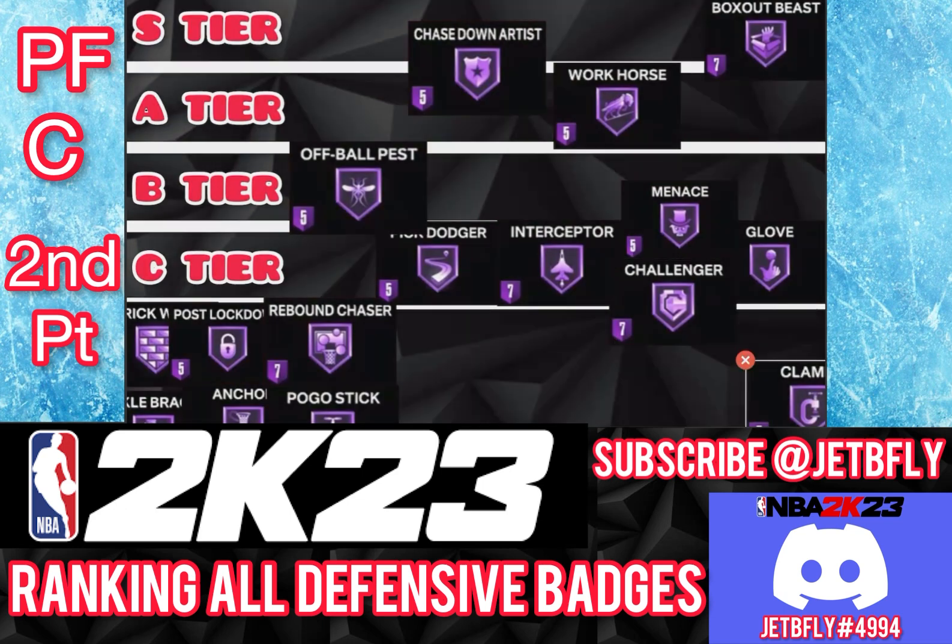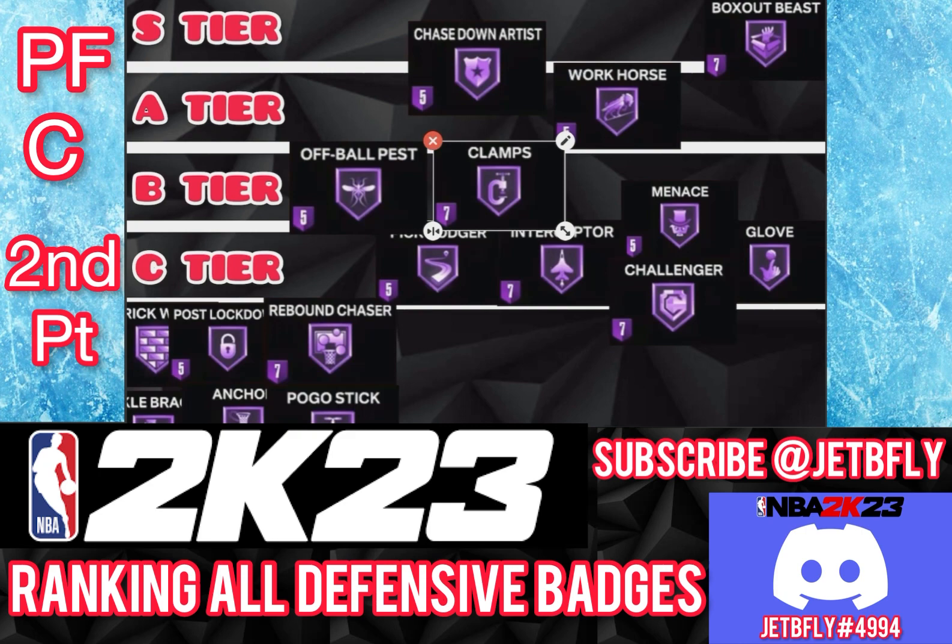The next badge is Clamps. I'm going to put Clamps on B tier. If you could equip Clamps, go right ahead. I don't think Clamps is needed, but it can definitely be useful. If you put it on bronze or silver, that'll be fine.